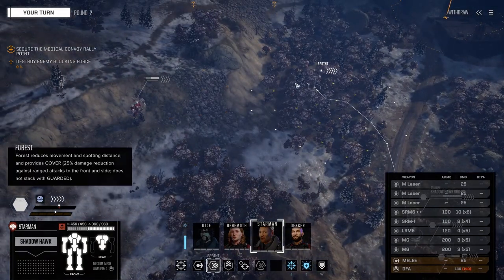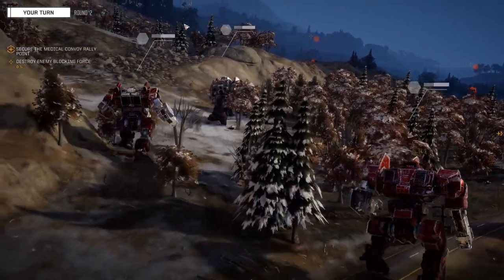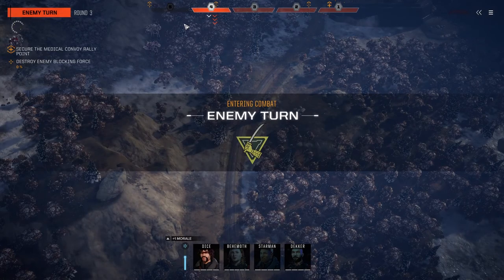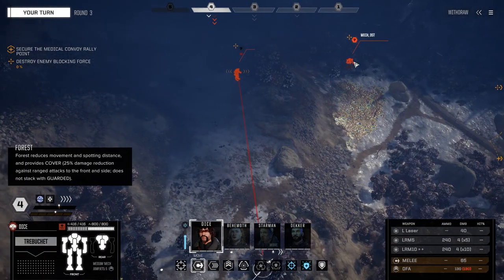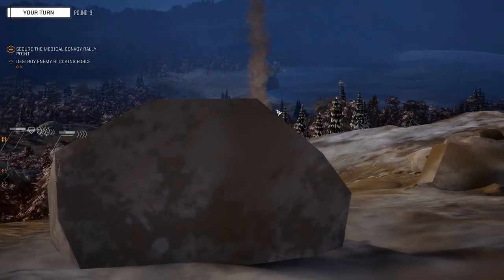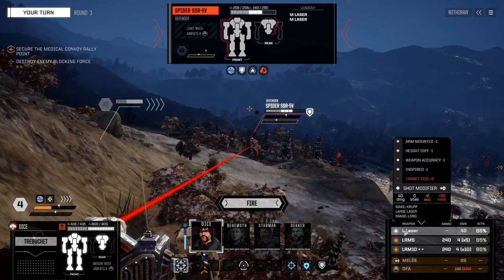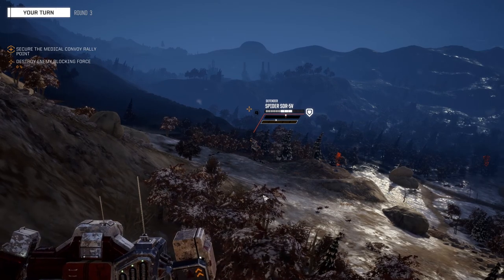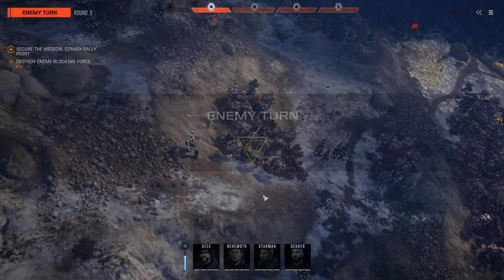Let's see if we can get a better look at what we are dealing with. You are a little teeny mech - we've got ourselves a little scout force here or something. 35 tons, like a Jenner. Surprise! What are you? You are a Spider. I'm tempted to just not even shoot him because we're going to do so little damage. I'll take the laser off - we'll save our heat. We should be able to get a little bit done. Spiders aren't that tough. Structure exposed already - not going to knock him down, but that's fine.